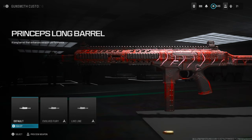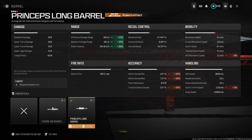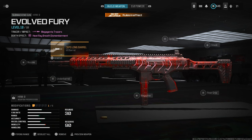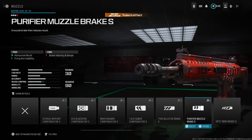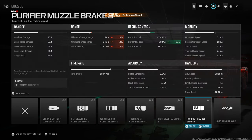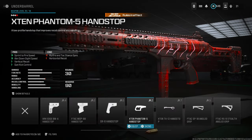The first thing you want to use is the Prince's Long Barrel for the bullet velocity, aiming idle sway, and firing stability. You don't lose any ADS or recoil controls. For the muzzle, you want to use the Purifier Muzzle Brake S to focus on horizontal recoil, firing aim stability. You do lose some bullet velocity but that does not matter — you get more horizontal recoil control.